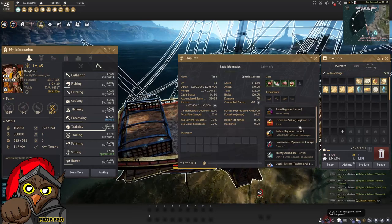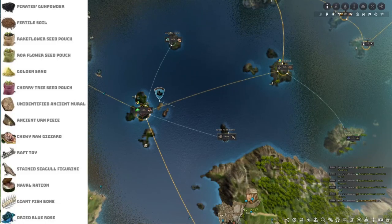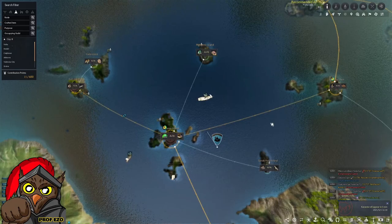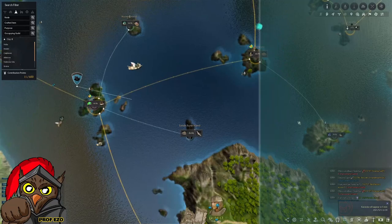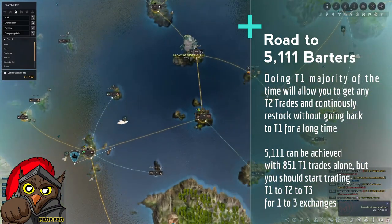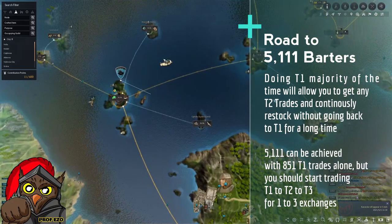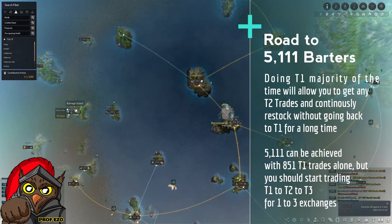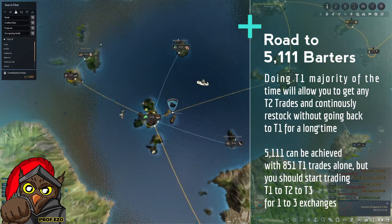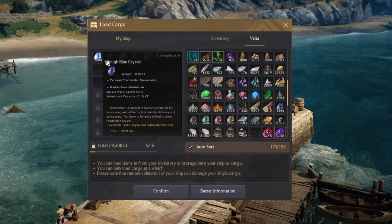The next goal is to collect the majority of T1 items so that as you barter you'll have enough T1s to trade up. Aside from having all the items to trade up, it would take you only 851 trips to get to 5,111 barter count by just doing T1s. Once you get more materials and more storage from Iliya Island you'll be able to effectively get more items and eventually reach the T5 trade. For now, I recommend stocking up on T1s — it might be expensive at first but it saves a lot of headache later.